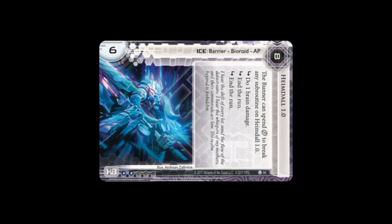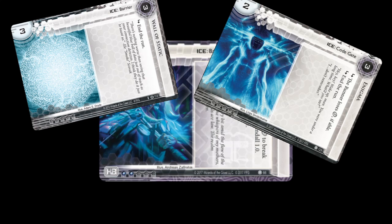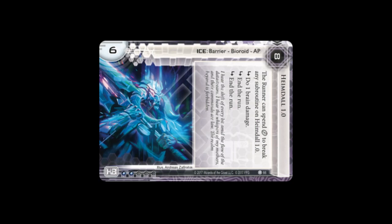This is the first time you've seen an ice card — this is the program or the wall that the runner has to go through in order to get into the juicy server. These ice can be three types: barrier, code gate, and sentry. That's not important right now. What is important is this guy — his name is Heimdall, and he's sort of a robot artificial intelligence barrier. He's supposed to stop you, and he's a big ice.